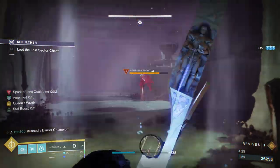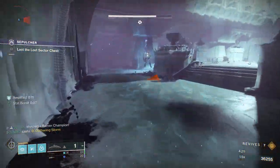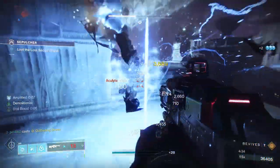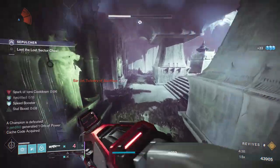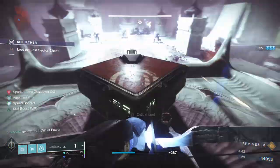Then we just have the Barrier Champion, which we can take care of very easily with our Super. We opted to use our Super on the Barrier Champion because the boss is getting hit by that just a little bit, and just like that, the Lost Sector is already cleared. This is a really easy farm today if you're using this build.